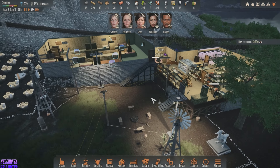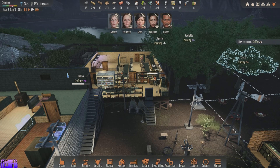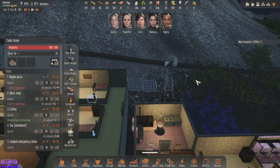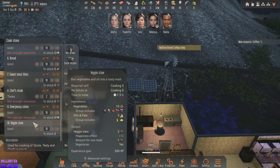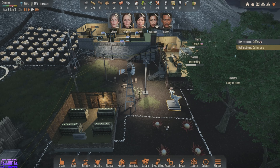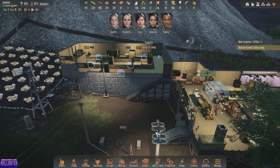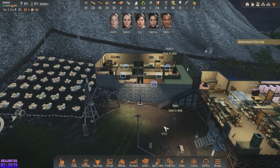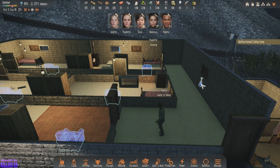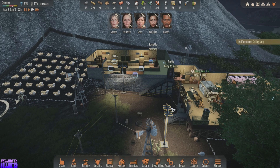New resource: coffee — hell yeah! I had her making coffee, didn't I? Yeah. Malfunction ceiling lamp — because of course. Alright Vanessa, you're gonna slave away all day and we can't have that — go eat pizza and chill. I like the inside of this so far. We do need a lamp put up, which means we need electronics.